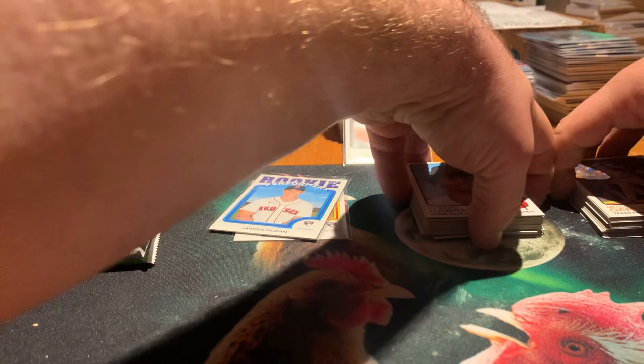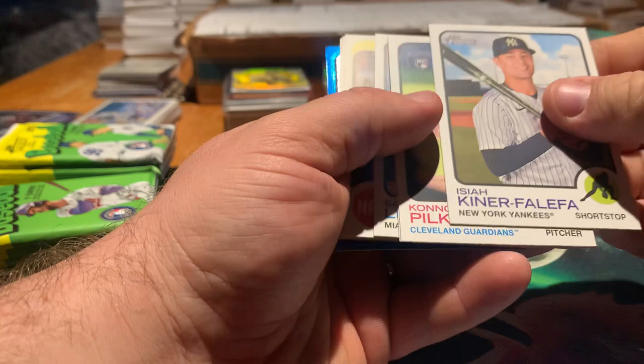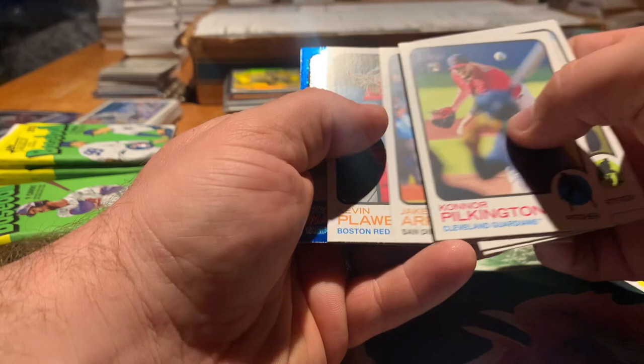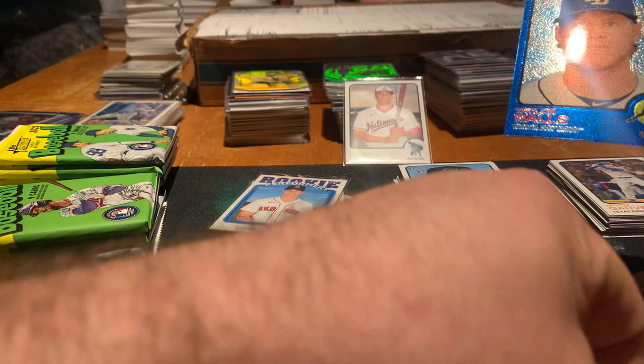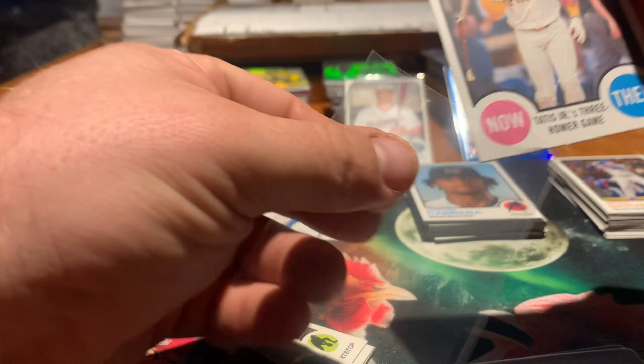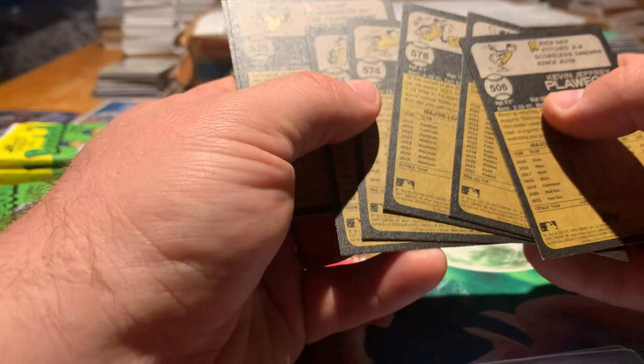This pack feels thick. Let's get something — a mem, auto, something like that. Even a Chrome card would be great. There's something bent here — looks like it might have been inserted. It's the blue. Pilkington, Tatis, Brian Anderson, Marco Gonzalez, Jake Arrieta, Kevin Puecki, Taylor Walls — Tampa Bay blue sparkle. Maybe not the guy we're looking for but that's okay. We also got a Then and Now — Tatis Jr.'s three homer game. Everything else was base.